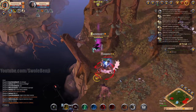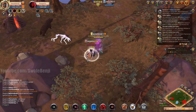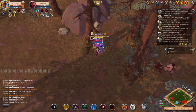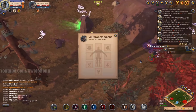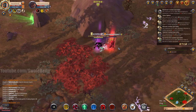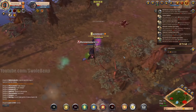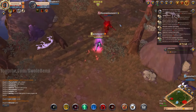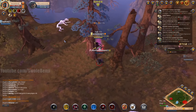One thing I encountered — this guy being the only exception — is that the W ability, throwing blades, doesn't seem to hurt mounted players. Throwing blades is supposed to shotgun players, hitting them three times, which is why I have it over chain slash. But it just didn't seem to do any damage to mounted players at all. Eventually I do switch to chain slash.